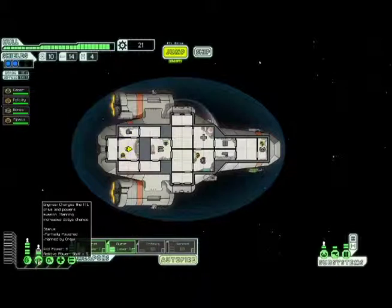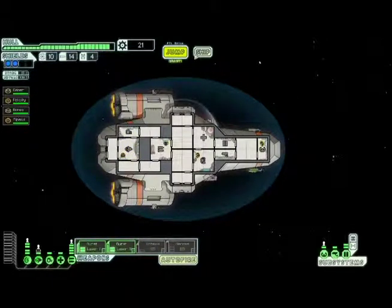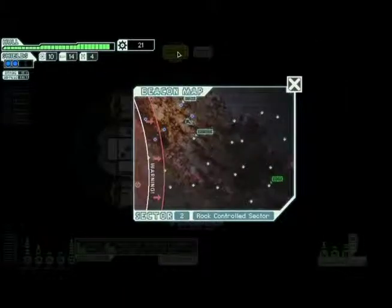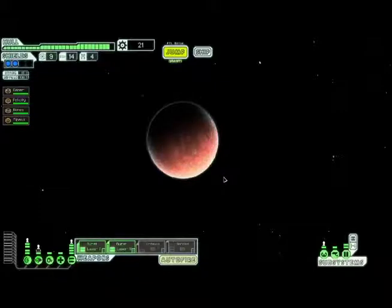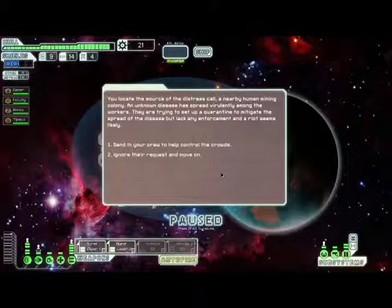We can upgrade and get some more power and upgrade our engines so they'll update faster. Let's go check out this distress signal. You locate the source of the distress call — a nearby human mining colony. An unknown disease has spread violently among the workers and they're trying to set up quarantine to mitigate the spread, but lack enforcement and a riot seems likely.